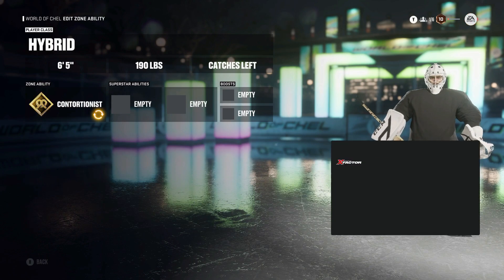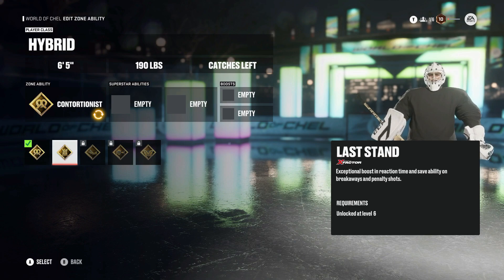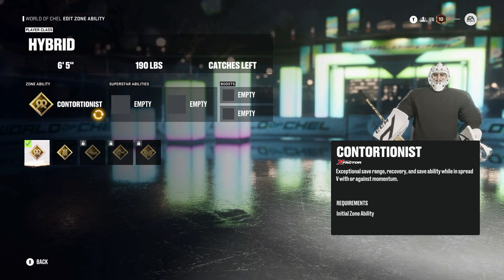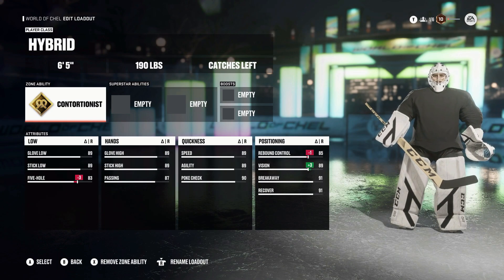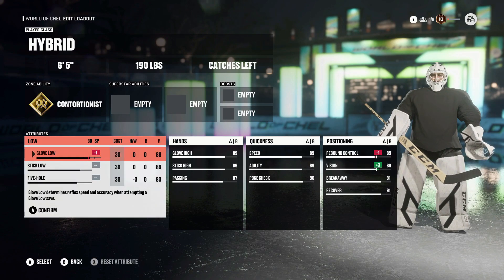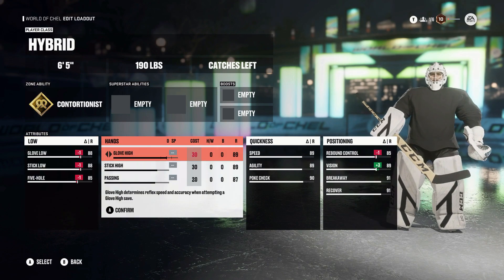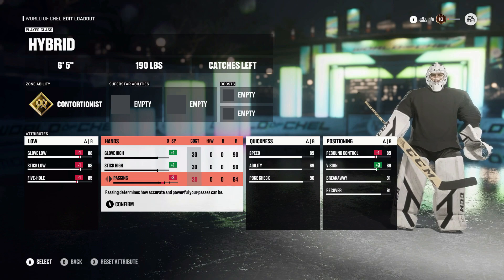Moving into zone abilities, we still have the same 5, which is kind of disappointing. I would hope they'd add a little more for goalies — maybe a counter to close quarters or something — instead of some of these perks being kind of useless. With superstar abilities and boosts, there is nothing available yet on the initial launch, so we're not going to be editing or adding anything there.